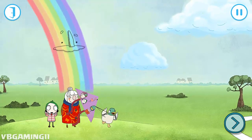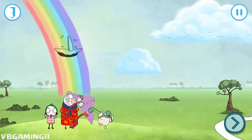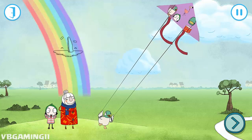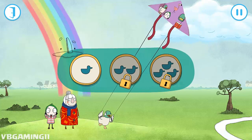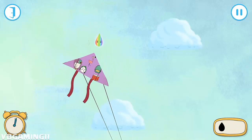Sarah and Duck are ready to fly your kite. Give it a good throw, Scarf Lady. One, two. It's flying. Wow, there it goes. Choose the level you want to play. Touch the sky to move your kite.